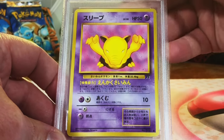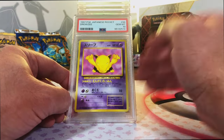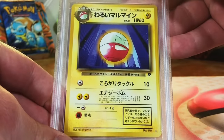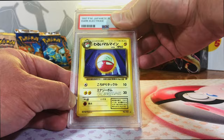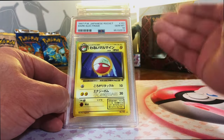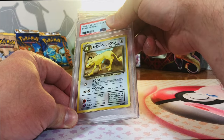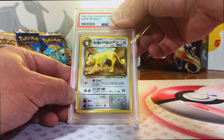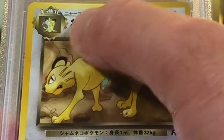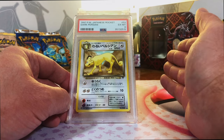Drowzee Common from Japanese Rocket. I'm going to guess an 8. Gem Mint 10 - dude! We're getting so many Gem Mint 10 Japanese vintage, it's insane. Dark Electrode from Japanese Rocket. I'm going to go with an 8. Holy cow, this is insane. I love this Electrode. This is all nostalgia for me, and we're racking up the 10s like they're nothing. Dark Persian from Japanese Rocket. I absolutely love this card, but this one is very clearly bent. I'm going to go 7. Excellent Mint 6 - there's a bend way down in the middle of the card. We got so many Gem Mint 10 Japanese cards.